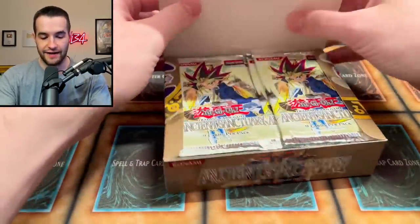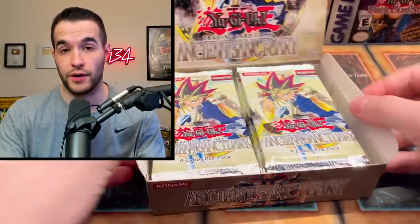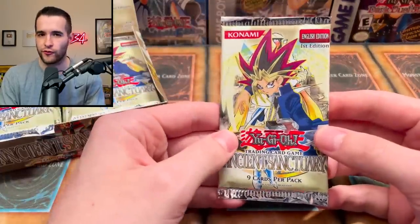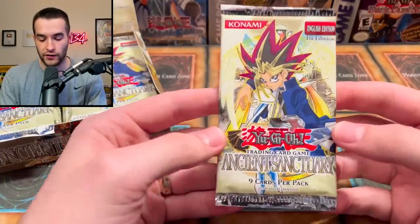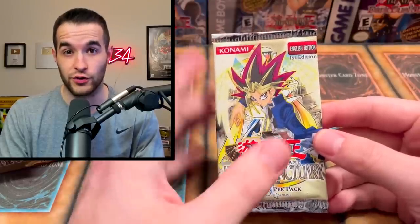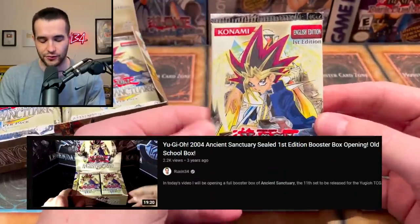Let's see what's inside. First edition Ancient Sanctuary packs. 24 booster packs. I've opened three or four of these boxes, probably four at this point on the channel. This was actually the first OG box that I opened on my channel — it was in the dark, I was doing it with like a flashlight. If you guys have not seen that video, go check it out just for old time's sake. It's pretty funny.